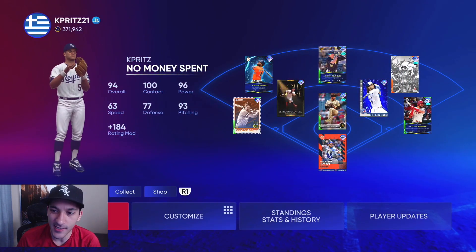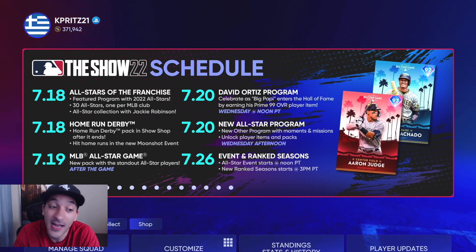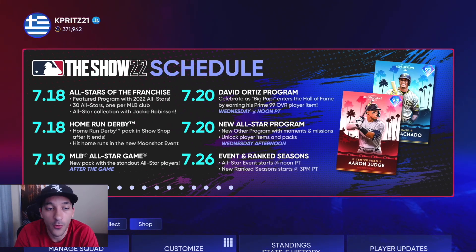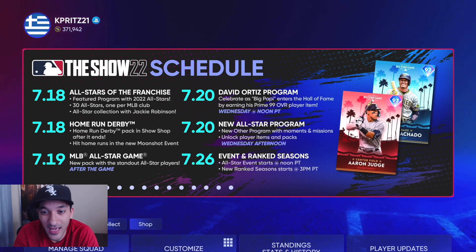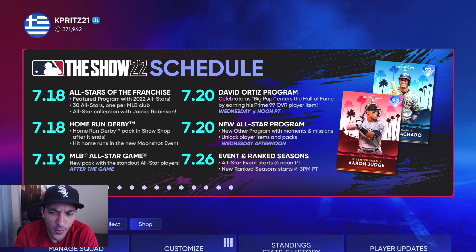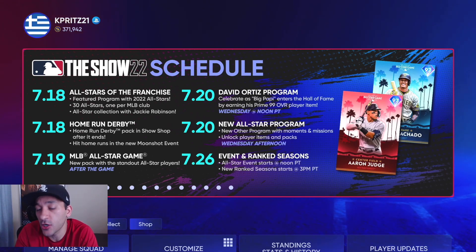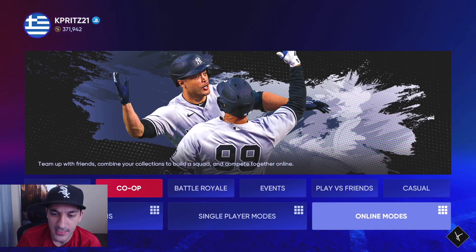That's the content for the day — I think the all-star content is pretty good. Looking at the updated schedule: later tonight is the home run derby, and that's when the home run derby packs are going to be dropping. On the 19th — tomorrow — we got the all-star game with more packs. On the 20th, we have a David Ortiz program at 99 overall, and I believe it's a free card to get, so everyone will be able to get a 99 David Ortiz. Also on the 20th there's a new all-star program and another program with moments, missions, unlock player items, and packs — maybe additional all-star cards involved in the all-star game. On the 26th, we have a new event, and there's actually an event right now too.